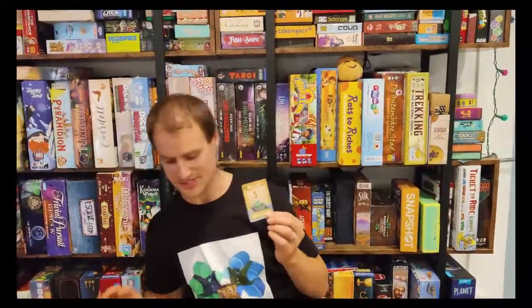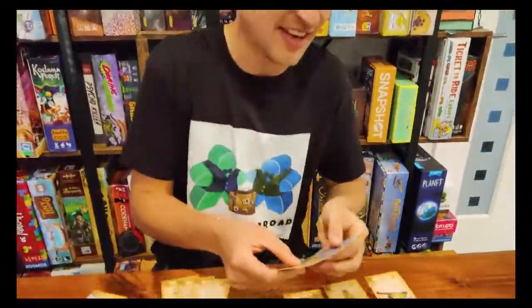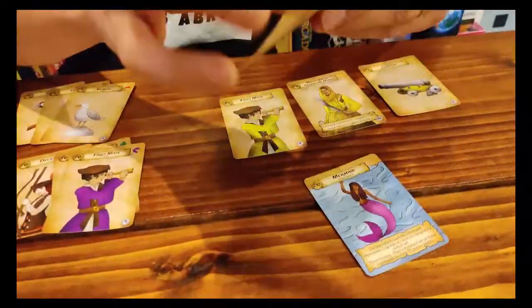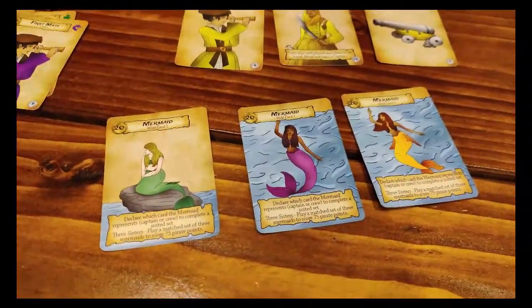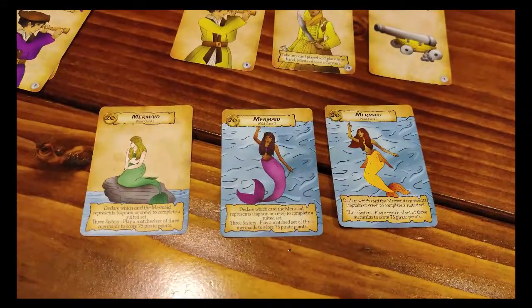There's one extra bonus that comes with the mermaids — these three sisters. If you have all three sisters in front of you at the end of the game, rather than scoring the usual 60 points associated with the mermaids, you get a whopping 75. So it's good to collect those if you can.